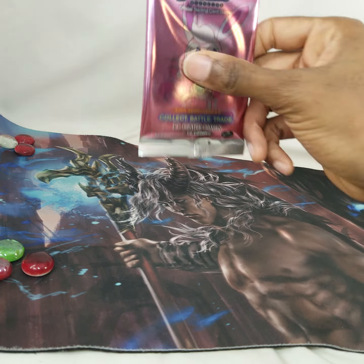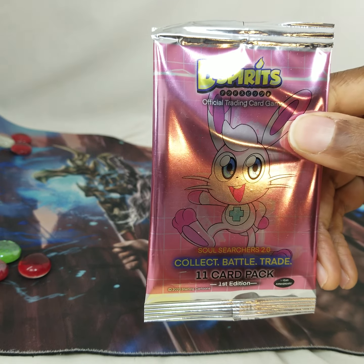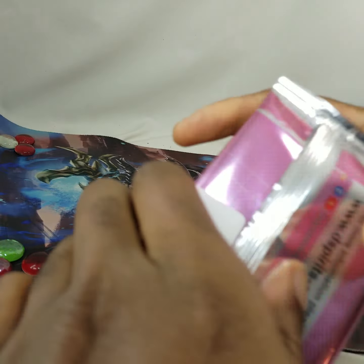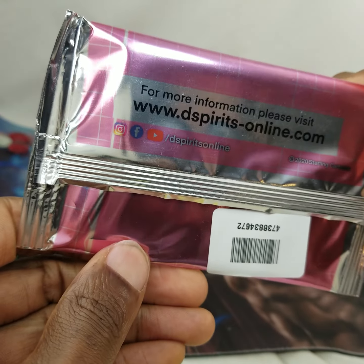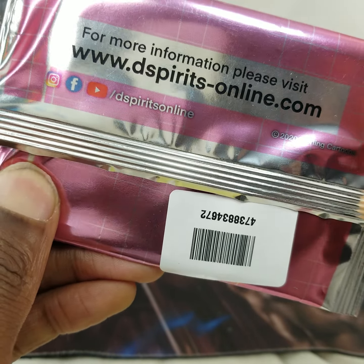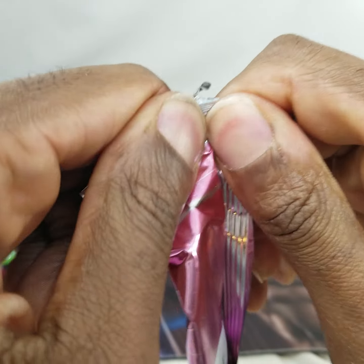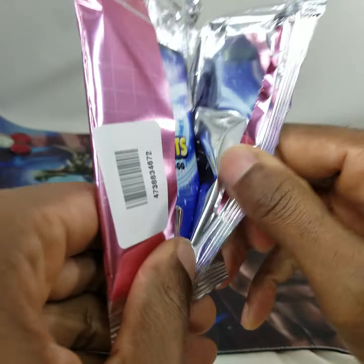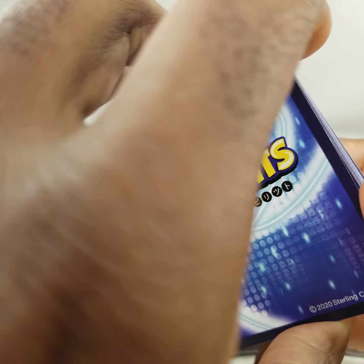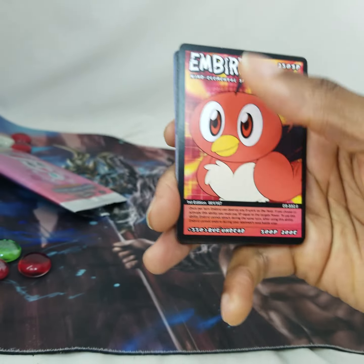Alright, let's go ahead and open up this pack of D Spirits — dspiritsonline.com, 2020 Sterling Cartoons. It's actually coming out in 2022; the first part opened in 2020. Okay, 11 cards in the pack, as I went over last time. We'll just start from the front.